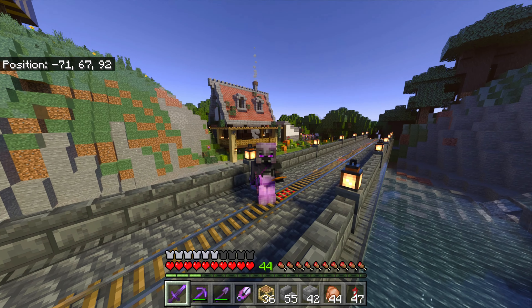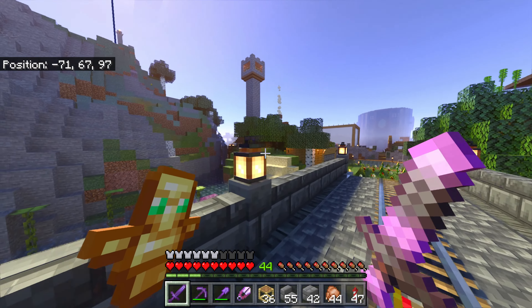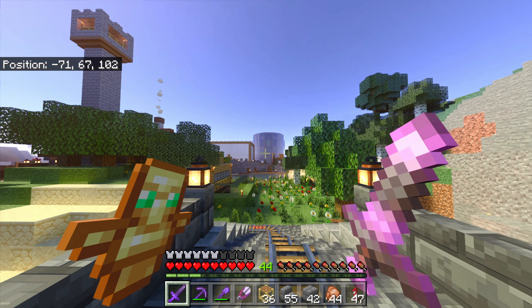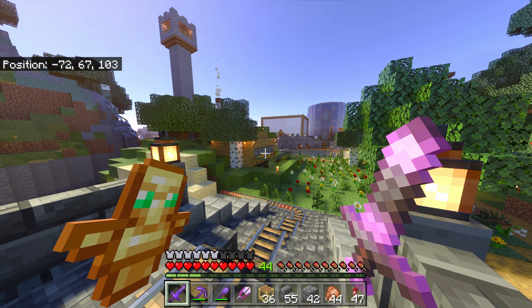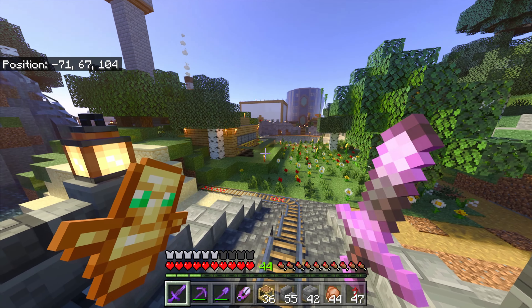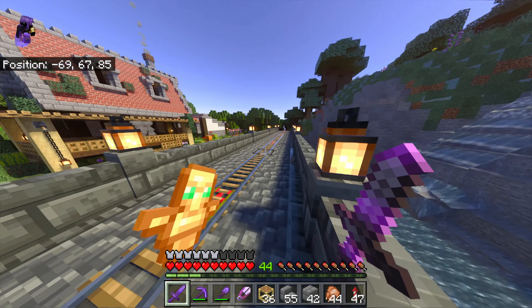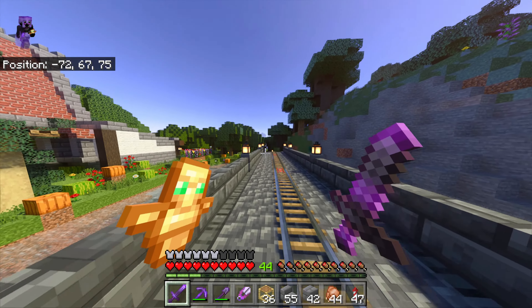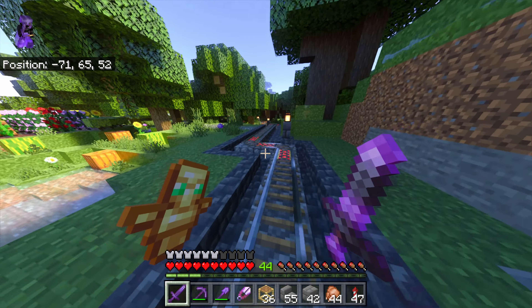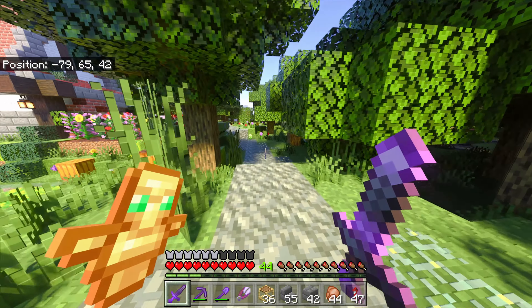We're over at the main base over there, that's the sorting office which we've already looked around, and this is my bee farm, honey farm - same difference. Just over this bridge which we built the other day, I have now got the flower shop. I've built this bridge and a sort of tall train track coming off onto this path.